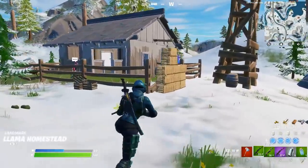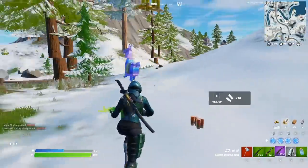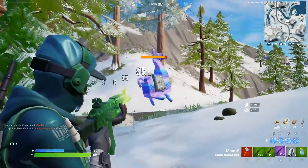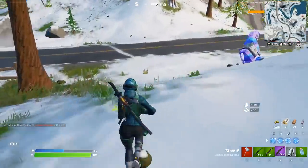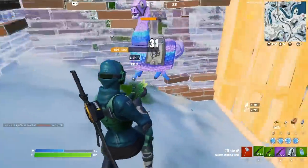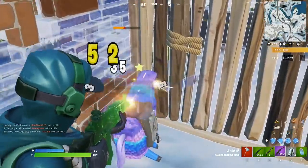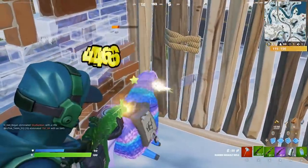Usually the llama will run through the building because this is all fenced off. I wasn't close enough to trap him in. I'm gonna need you to flip over. There we go. And now we just get this llama loot. Start off the game with 500 of each mat. Bunch of ammo as well. Thank you, llama.